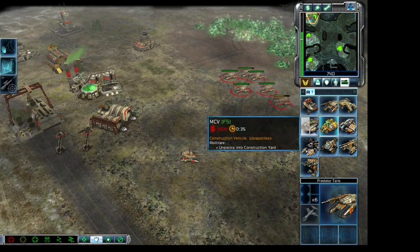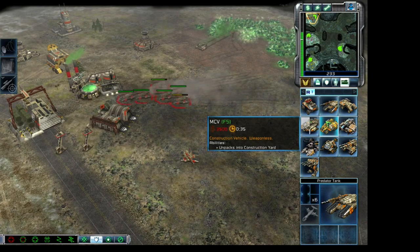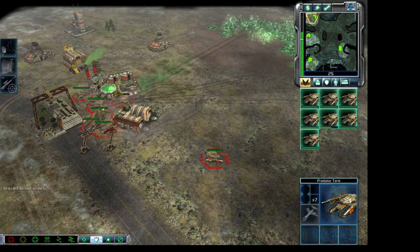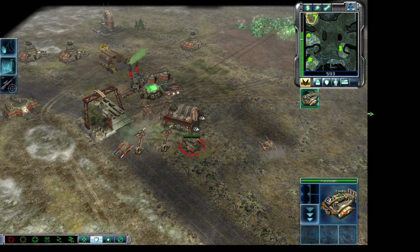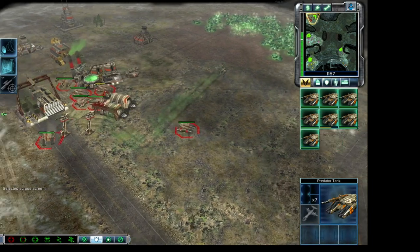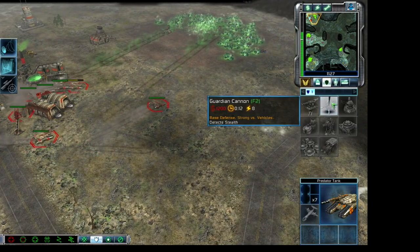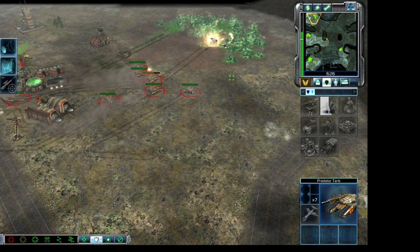In Global Conquest mode, each faction has their own unique alternate victory conditions to keep the gameplay exciting. In the console version of Kane's Wrath, Kane's Challenge offers a mini-campaign which allows you to pick a faction and take on various challenges as you prove your worth to the leader of the Brotherhood. Better still, this game is backwards-compatible, allowing you to enjoy both the base game and the expansion on your Xbox One or Xbox Series console. Due to the game's age, it doesn't require a lot of firepower on your PC to run, so if you're an RTS enthusiast looking for a low-spec friendly game, this is highly recommended.